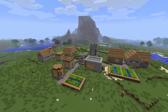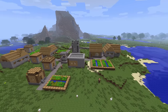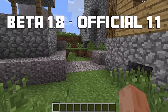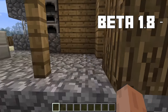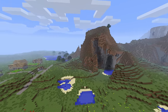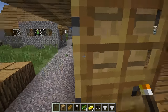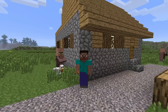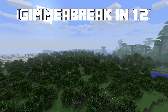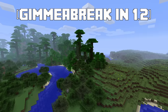When Minecraft villages were released, people were racing to find seeds with villages right near spawn. You can't discuss old famous village seeds without mentioning Gimme a Break. Gimme a Break only works for a tiny window of updates — from beta 1.8 to official release 1.1. It spawns you inside a decently good-sized old-style village with a blacksmith chest and everything, and features some pretty epic mountains as the backdrop. When jungle biomes were introduced in version 1.2.1, seeds were reset once again, and Gimme a Break's short reign was over.